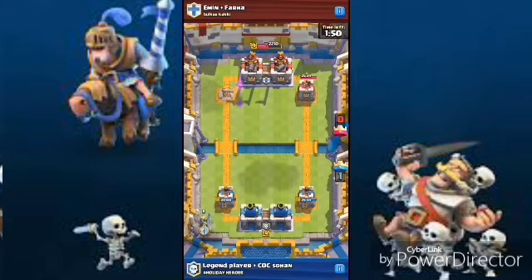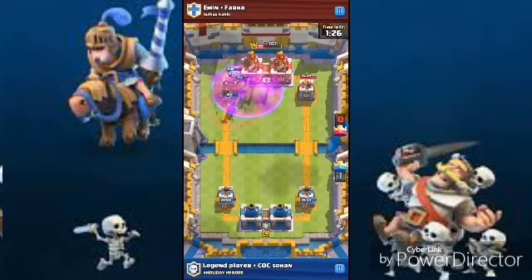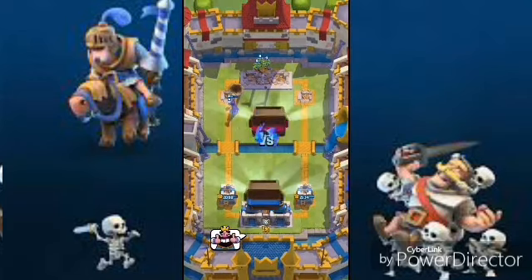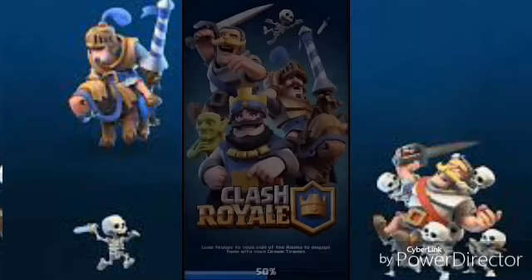Great damage, two to one! He dropped an unnecessary tornado. We got lots of electricity — two princesses and one giant skeleton, that's pretty good. Tower out! 490 to 180, and there we go.